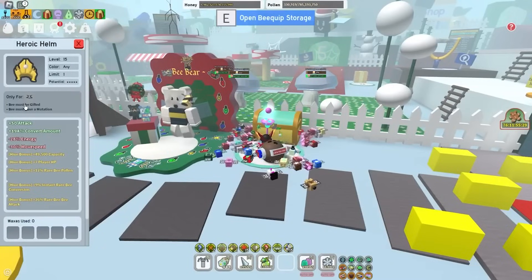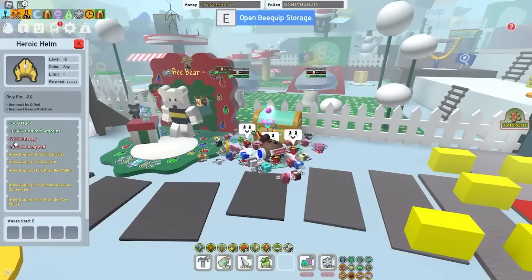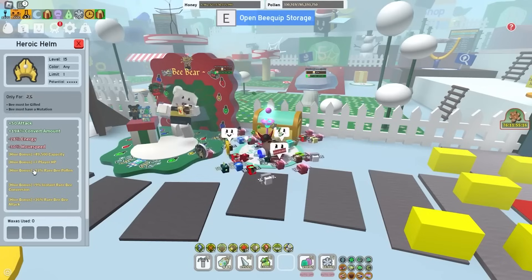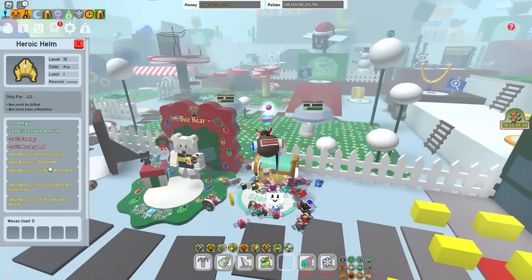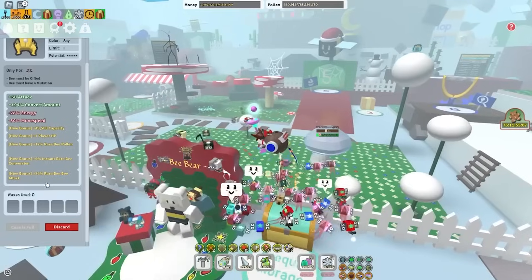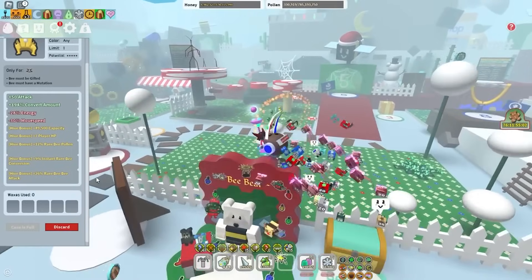Then the next one over here is the Heroic Helm, that's only for level 15 plus brave bees that are gifted and have a mutation on them. I think this is one of the attack ones, because just look at that 7 plus player HP straight away there. And tons and tons of rare bee pollens, rare bee attacks, hive bonuses, and it is unwaxed too.